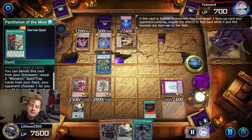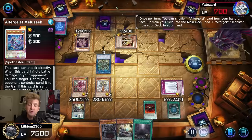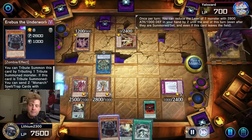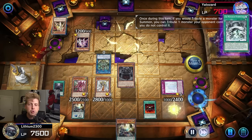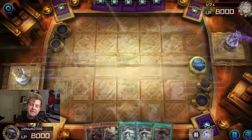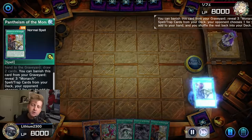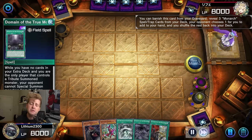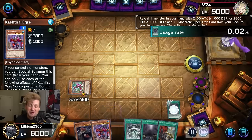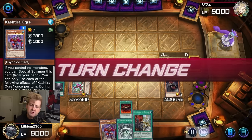The problem is Kashtira is super popular, and Majesty's Fiend doesn't really do anything against Kashtira — they can summon Unicorn and attack over it, or summon Fenrir and attack over it. Sure, they won't be able to use Fenrir's effect, but during Main Phase 2 they might just use Birth. Kashtira as your opponent is a huge deal for this deck, especially when they put up the Xyz that banishes everything. You can't use Pantheism — everything gets banished.